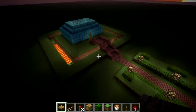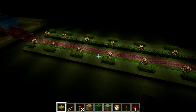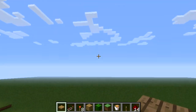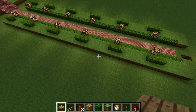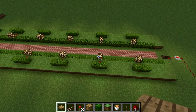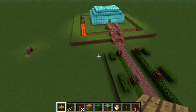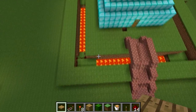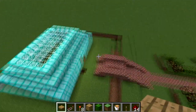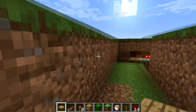Now let's skip ahead to morning and see how this works. So it's almost morning now, and the same thing should happen in reverse. These lights should shut off — and there we go — and then this lava moat will close up. Perfectly. So now you can walk around in the day without the fear of falling into a pit of lava.